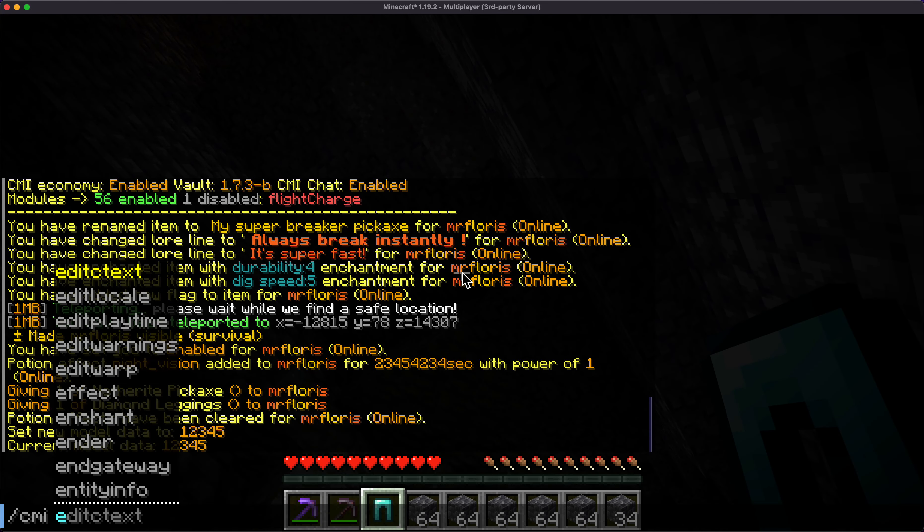CMI unbreakable. CMI enchant blast protection five. CMI hide flags. CMI item name — red — 'Super Breaker Mining Pants'. I'm just making it up as I go — let's go to gold for the color. Perfect. I wear it, I've got my night vision back and I can go super breaker. That is pretty nifty.